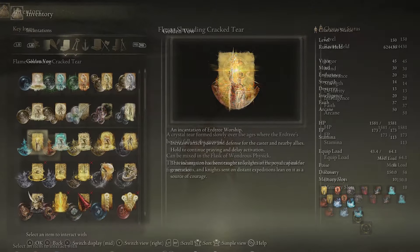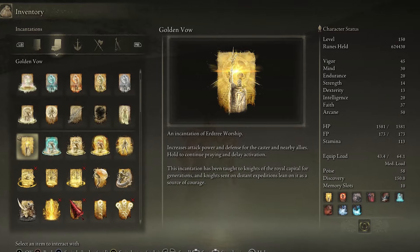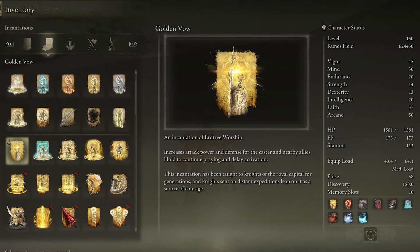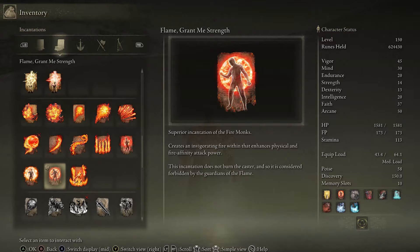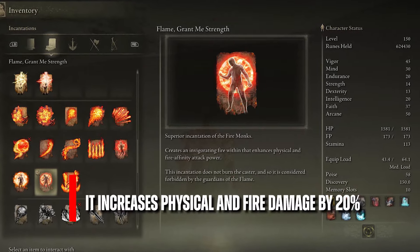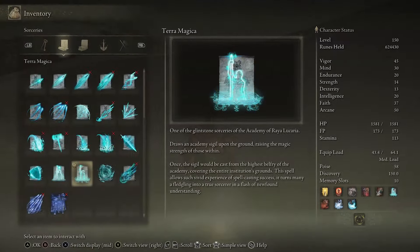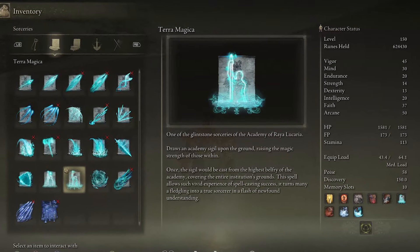Other significant buffs to bolster this build are: Golden Vow, increasing all our damage by 15% while increasing damage negation by 10%; Flame Grant Me Strength to boost all physical and fire damage dealing incantations like Dragon Claw, Dragon Maw, and even Ekzykes' Decay; and Primal Glintstone Blade, which increases magic damage dealing incantations by 35%.